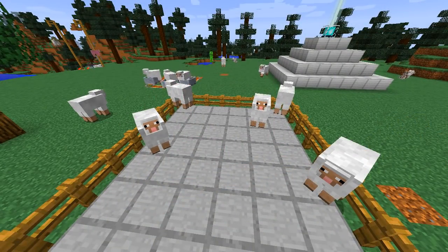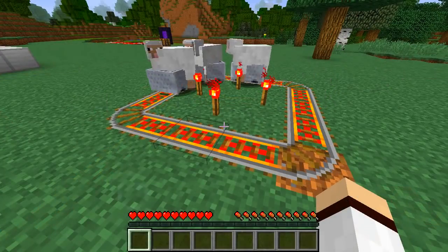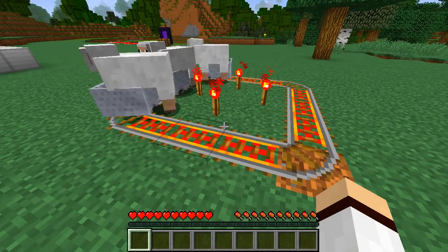Sheep can eat their beloved grass through half-slabs. Sheep can also eat grass while they're riding in a minecart.